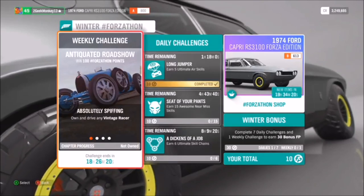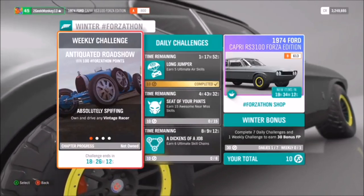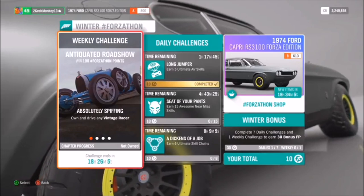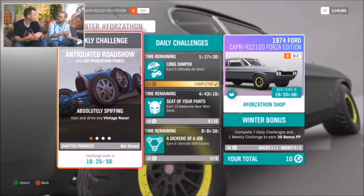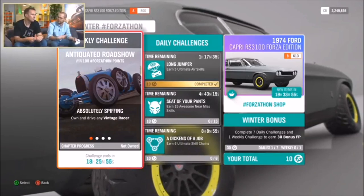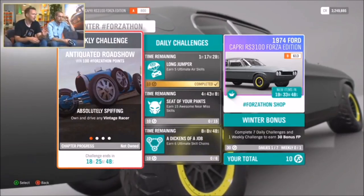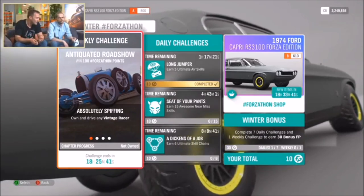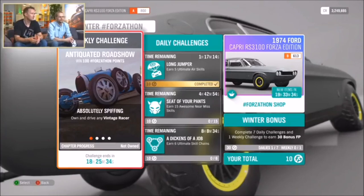The daily challenges are the closest to Forza Horizon 3's Forzathon — bite-sized challenges you can do. For example, earn five ultimate air skills. You'll get one daily challenge a day, but you don't have to complete it that day — you can keep up to three in stock. So if you've been away for the weekend and come back on Monday, you've still got the last couple of days' worth. They're pretty easy, almost completable without thinking about it, but there is a reward.